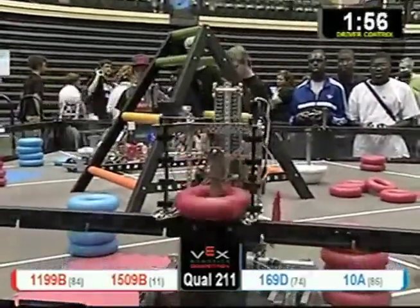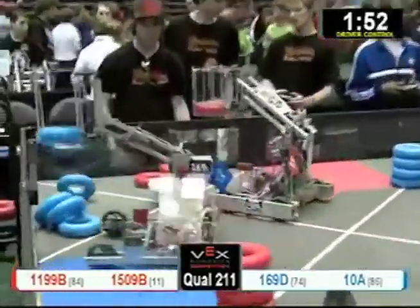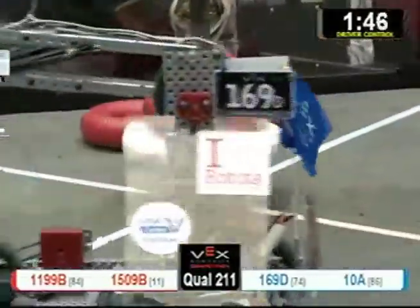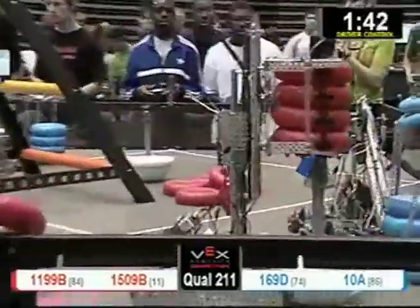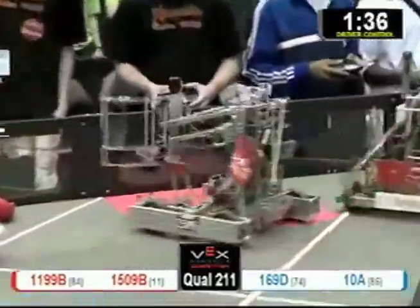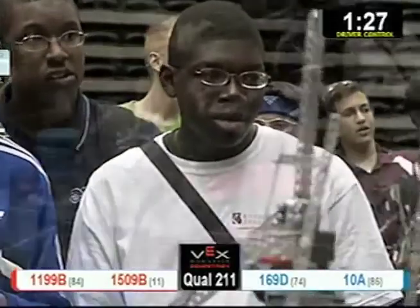No bonus to start this match, so it's 0-0 folks. 1199B scores for red, and 10A scores quickly for blue. 169D scores for the blue alliance. 1199B scores for the red alliance — all four tubes, that's 13 points. All these robots are avoiding knocking over the tubes, making it much easier to grab all four of them at once.